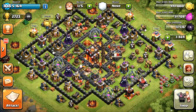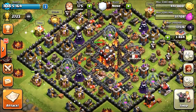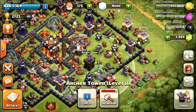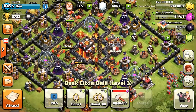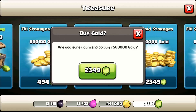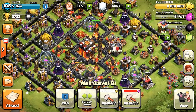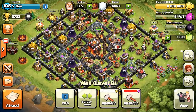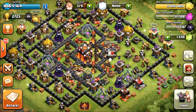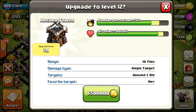I really don't like when there are no builders available so I can't remove shrubbery or upgrade walls, so I'm keeping one builder free. I'm upgrading the air defense to level seven — they're kind of low, just one more level to max. I'm going to fill up my gold again and upgrade my archer towers. They're level 11, pretty far from max which is 13, so we're going to upgrade them to 12. They're pretty expensive — 6 million to 6.5 million gold.